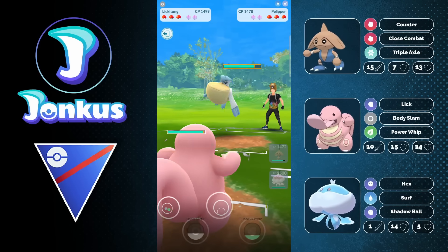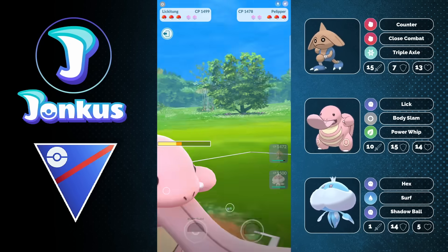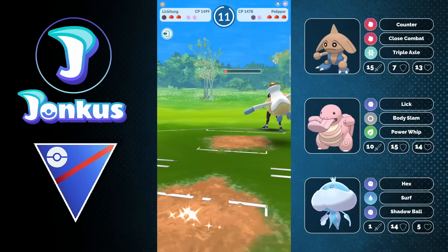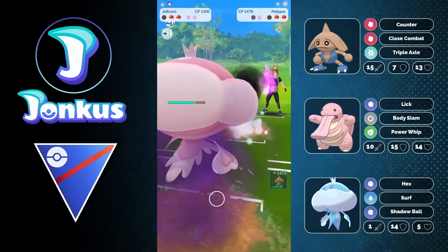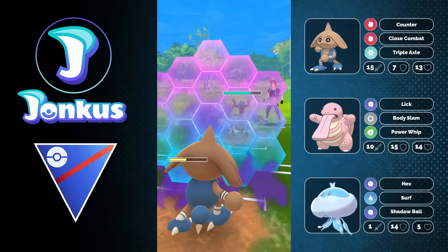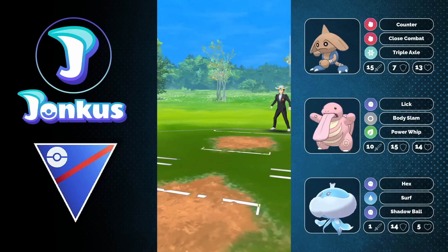Great lead for the first time for us. But we see Pelipper swapping in. I do something weird — I could have gone into Jellicent to resist Weather Ball, which might have been a better play. But Jellicent is still decent against Galarian Stunfisk, and Lickitung is not good against Galarian Stunfisk, so I sac my Lickitung to get a shield and energy advantage for Jellicent. The opponent swaps into their final Pokémon — Trevenant — and this Pokémon will not appreciate Triple Axel. We get the attack buff, they already shielded the first move. Triple Axel Hitmontop destroys Trevenant and Galarian Stunfisk, forcing the opponent to forfeit.